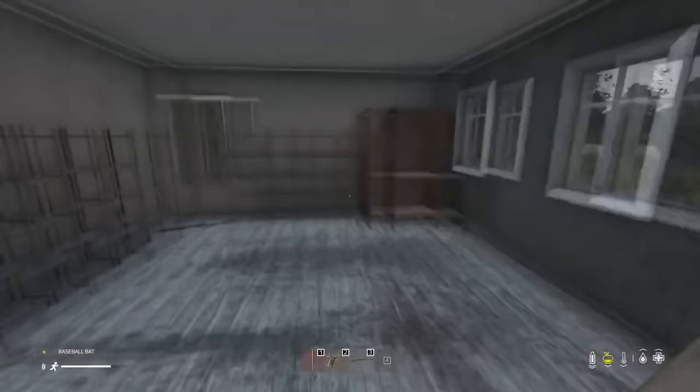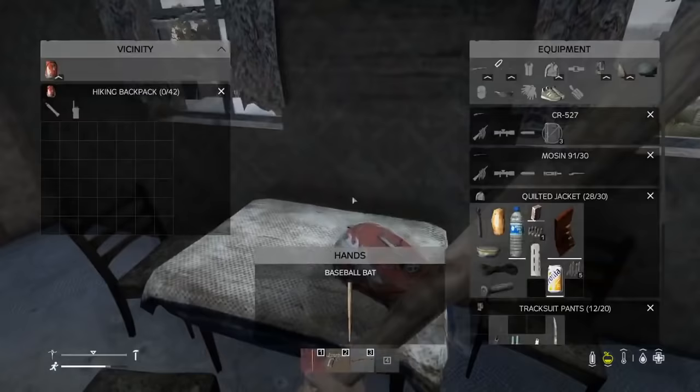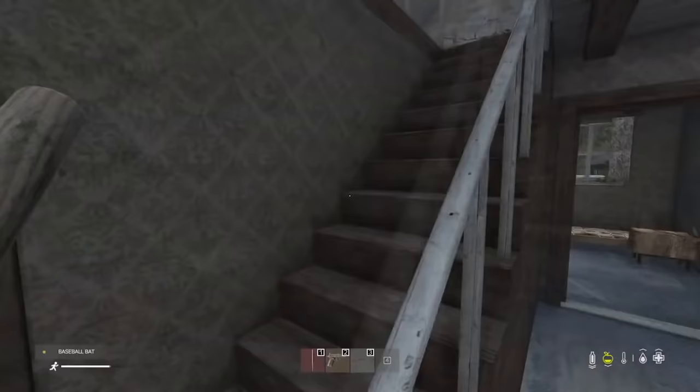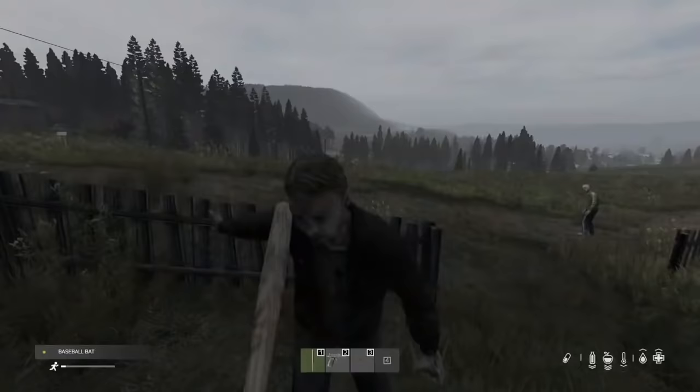The first place you should look is a house. If there are any houses nearby, go in and search right there. Spawn rates are low, so use a quick dip-and-split tactic for each house. If there's nothing on the table, beds, cupboards, floor, or sometimes above the fireplace, move to the next house. Always check upstairs if it has one. I'll be telling you what houses to really focus on later and which ones aren't really worth the look.